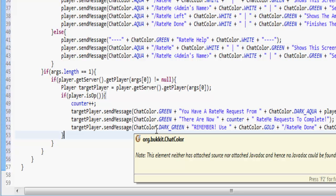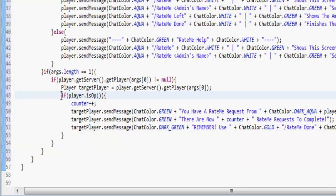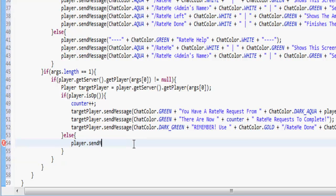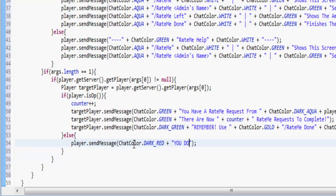We're back for another of these end-of-thing videos. So we did the bit where if the player is an op this is going to happen — but what happens if they aren't an op? You've got to do an else. So if they're an op do this, otherwise we're going to send the player a message that that player isn't an op: player.sendMessage(ChatColor.DARK_RED) — 'You do not have the permission to do this.'